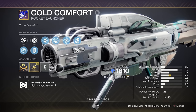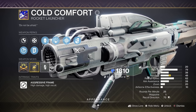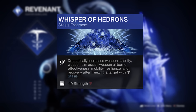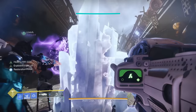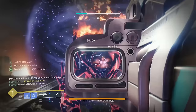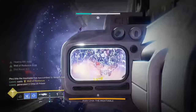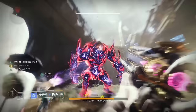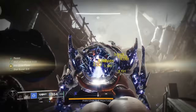Chuck your favourite god-rolled stasis rocket launcher into the mix to either start or finish off your damage, and you'll be hitting some eye-watering numbers. This is all insanely easy to set up, and if you mistakenly burn your melees or dodge, you can boost its recharge rate during DPS with Whisper of Hedrons. Now in terms of the full damage rotation: start off by chucking a grenade to damage the boss and trigger Foe Tracer's damage boost, then blast your rockets at them, reloading with a shuriken for one final flurry.